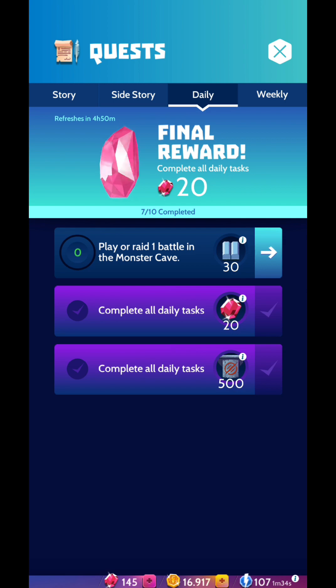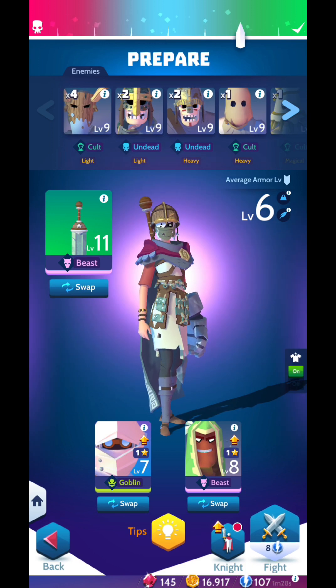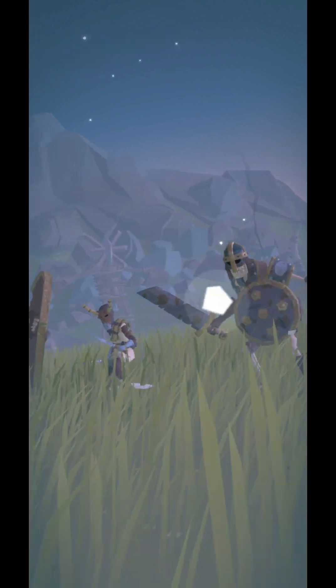You're going to get your daily rewards, and you want to complete all the quests to get everything. When you jump into a fight you'll be able to choose two heroes and the main weapon you want to carry. Every time you jump into a fight you're going to consume some energy.